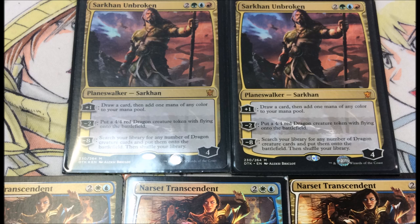Today I'm going to be talking about trading for Narset. I got two regular Narsets, a foil Narset, a Sarkhan Unbroken, and a foil Sarkhan Unbroken — cards that I love to play with. I'm going to put them all in a five-color planeswalker deck, and I'll have the deck tech probably today.